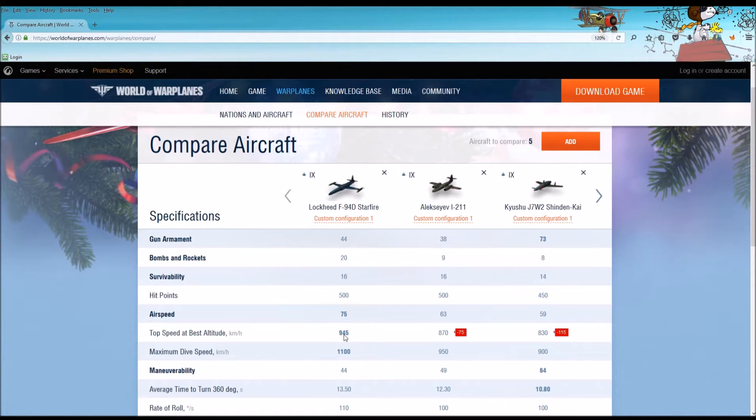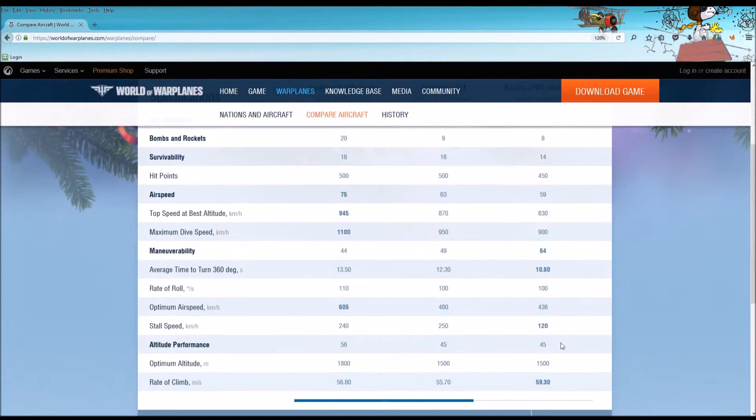Average time to turn 360 degrees — this is where the Starfire suffers. The I-211 is significantly better than the Starfire, and the J7W-2 even more so.